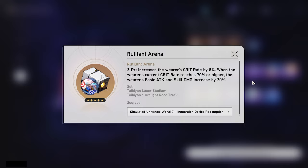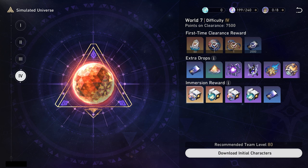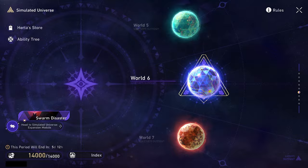Another very much recommended world is going to be World 7, because Rutilant Arena is really good for someone like Yunli or Jing Liu. Anyone that does basic attack or skill damage will benefit from this greatly, and Broken Keel is so universal for sustain slash support characters. Giving everyone 10% crit damage that does stack — so if you have it on multiple people, you give other people more crit damage. So this is another fantastic option where you aren't really playing 50-50 on the relics you get.